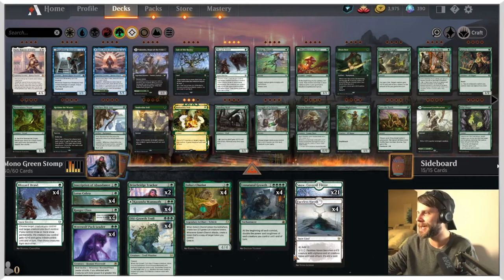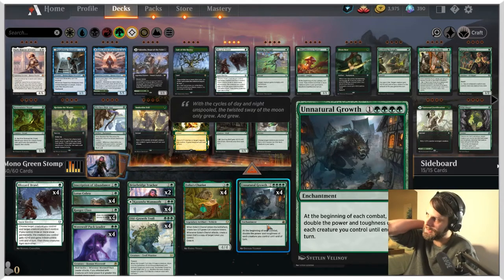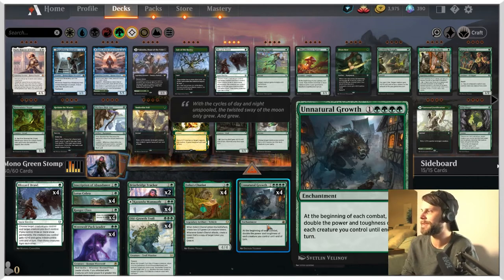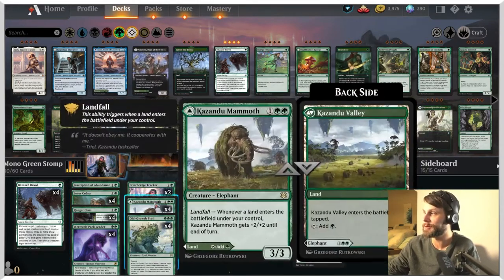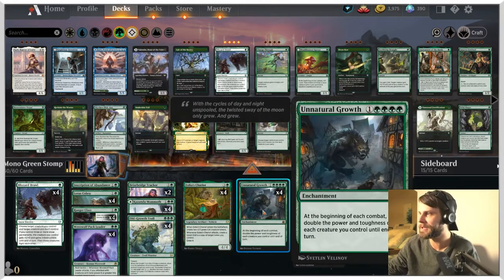Mono Green Stompy got some interesting stuff in the new set. First and foremost: Unnatural Growth. This card is ridiculous — an enchantment for five mana, four green and a one. At the beginning of each combat, double the power and toughness of each creature you control until end of turn. That's massive. It is an absolutely powerhouse card because we have quite a number of really powerful creatures that are hopefully going to power themselves up. I have not played with that card quite yet.